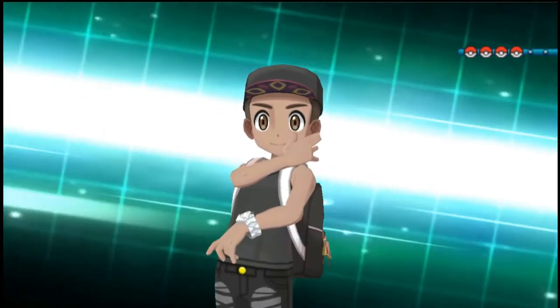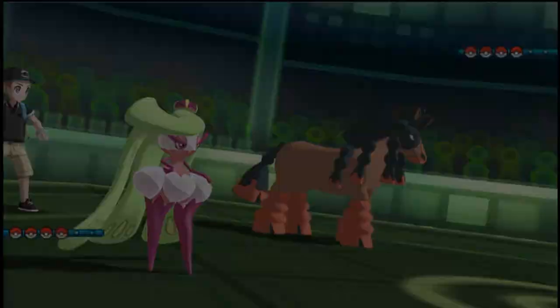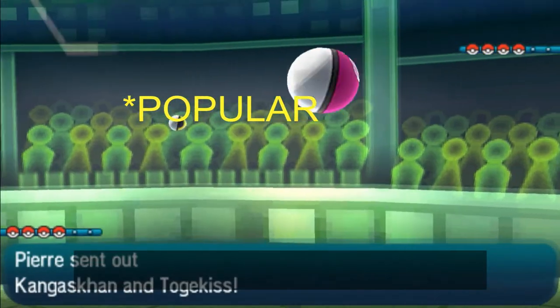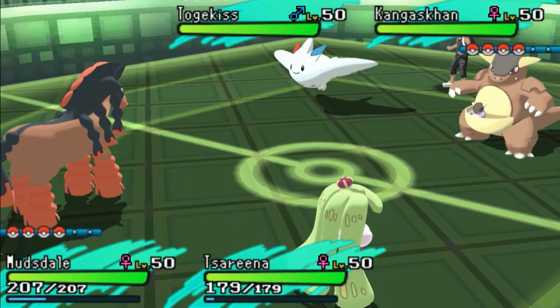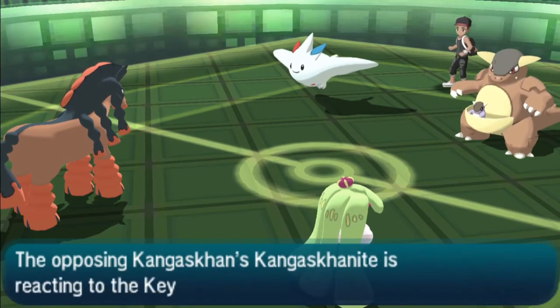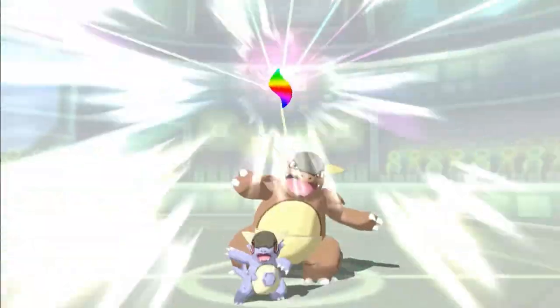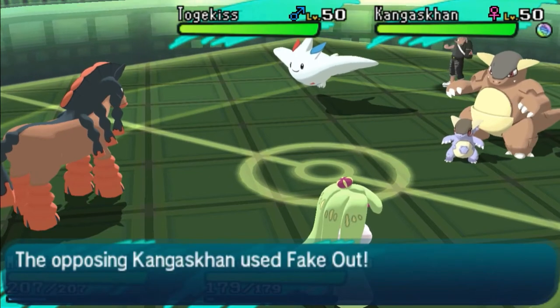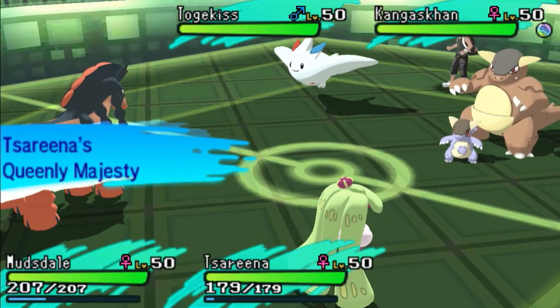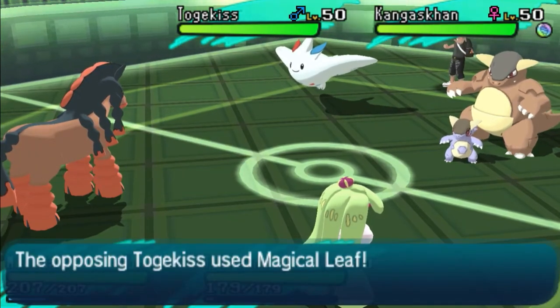I am challenging Pokemon trainer Pierre, and he's going for the half-dab — that seems to be ever present. I'm gonna lead off with my Mudsdale and Sarnia. He's gonna lead off with Kangaskhan and Togekiss. If you remember last generation, Kangaskhan — especially the mega variant — was so incredibly annoying and overpowered. He's gonna go for the fake out, but Sarnia's got Queenly Majesty, and that basically cancels it out altogether.